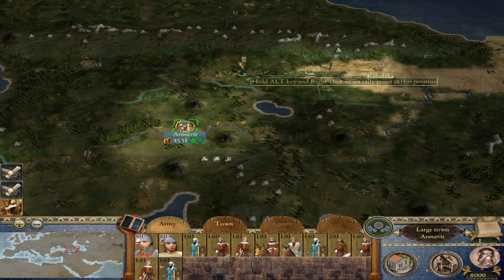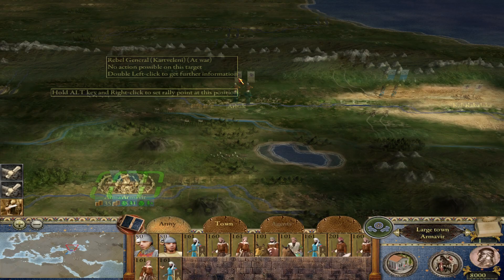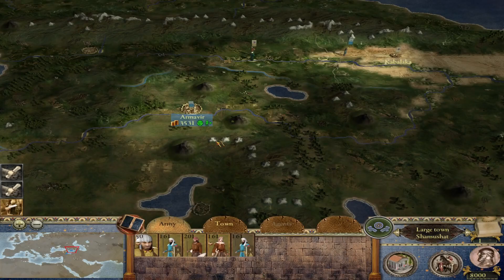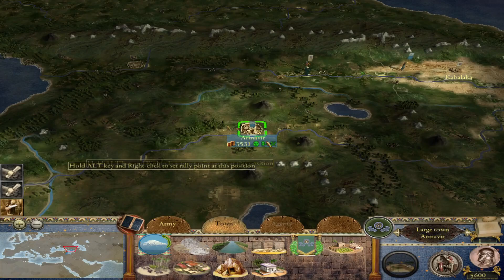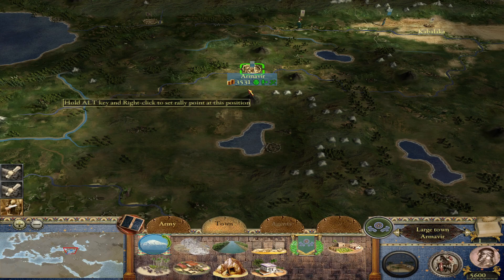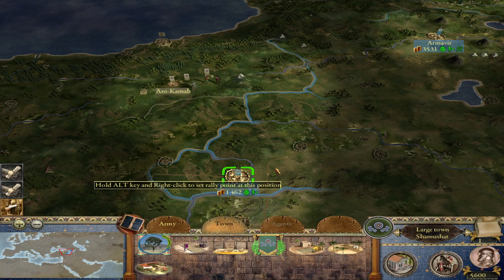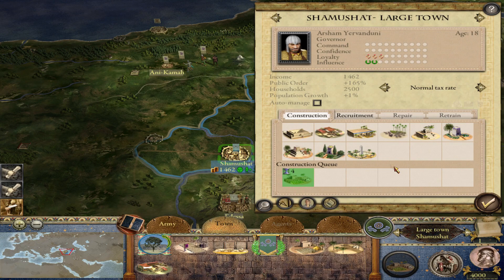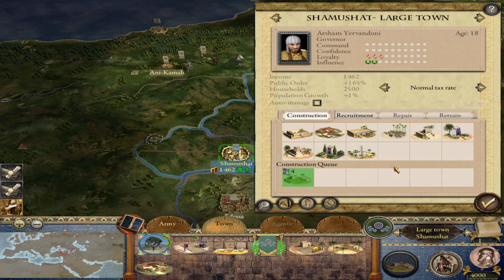On hard, the EB2 minor faction AI — these rebel provinces — are actually pretty aggressive. Usually in Medieval II and the original Rome, the minor factions are not very aggressive at all, but in EB2 they are. So I'm going to keep this as a garrison in my capital. I'm going to construct a road network because Armavir is a big province right in the middle of my territories and I don't have any roads. Luckily in Sopene I have the Persian royal road, so I do have nice roads in Sopin.